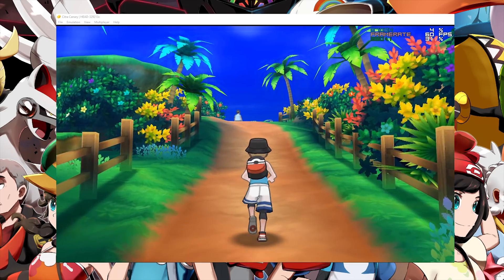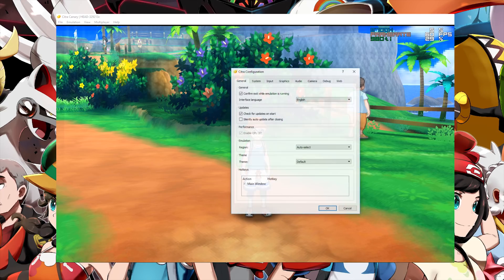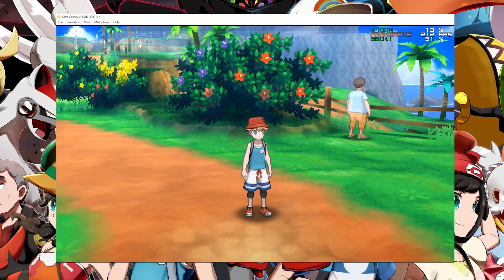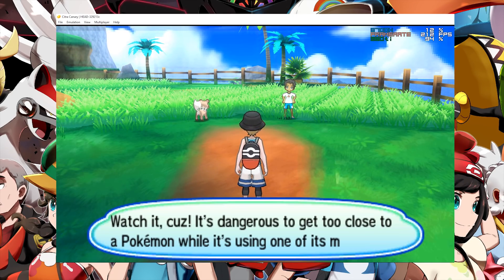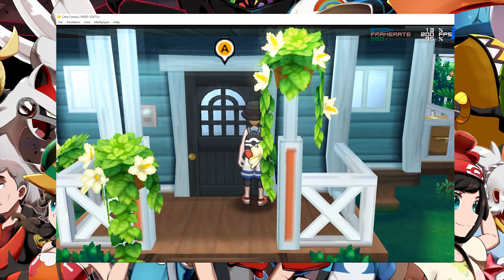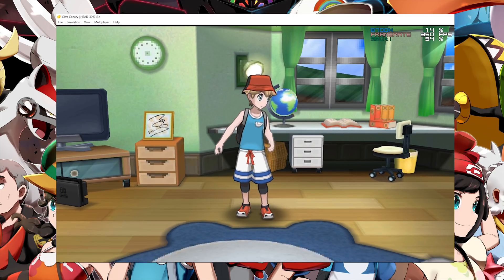Citra, this 3DS emulator, isn't the most demanding emulator; however, I am going to be unlocking my framerates to see exactly what kind of performance both of these graphics cards can potentially get. I am going to come to Emulation, Graphics, and disable the speed percent. On this 980 Ti, I am getting well over 200fps at all times, enabling me to speedrun around the island. Coming back to my actual house indoors in this less taxing area, you can see that we are running well over 300fps, and when we come into our bedroom we are getting around 350fps.